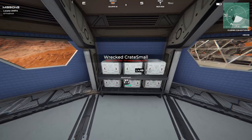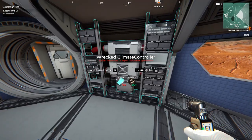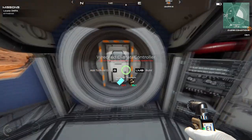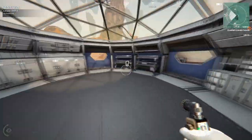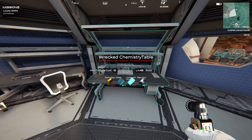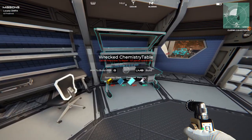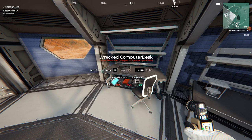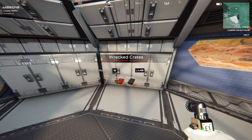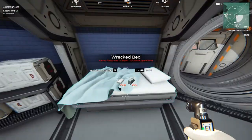Wrecked oxygenator - we can fix that one right now. And that is computers, climate control. Wrecked chemistry - we'll have to make that. I've only found one cracked screen. Wrecked computer desk - there's plastic and computer screen needed. That would be storage, and that'd be a key card tier two and the bed cloth bundle.